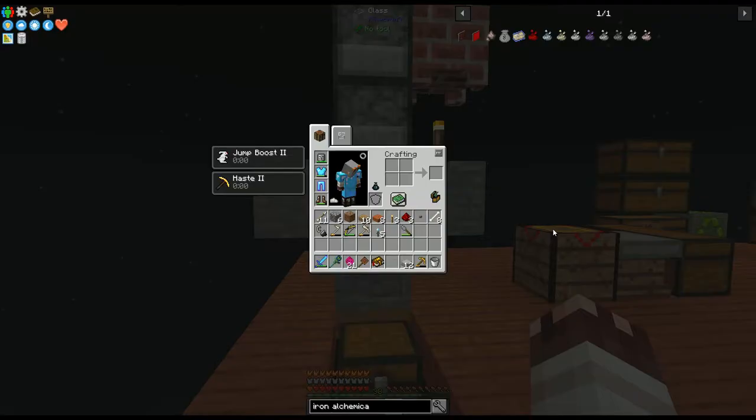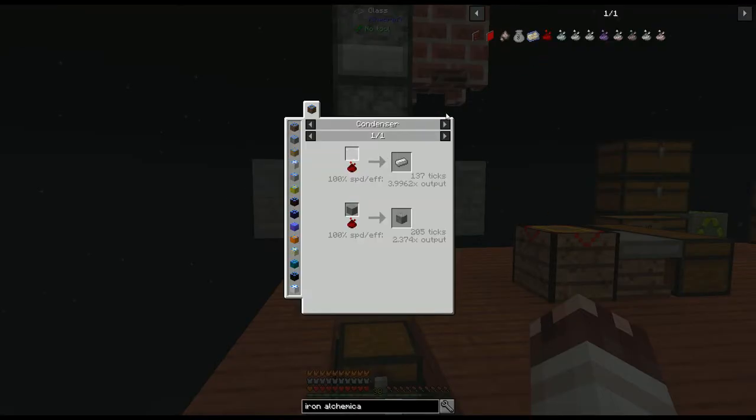Sometimes melting crystal fluid is kind of slow, but the real problem is that sometimes it's actually inefficient. With crystal fluid, for 1 iron or chemical ore dust, we can get 3 pieces of iron at basic efficiency. Or we can get 2 iron ore, which doubles to 4 iron. So sometimes, not always, ores are much better than ingots. To find out, just put these numbers into your calculator: divide 3.9962 by 2.374, and if the number is greater than 2, ingots are better. If the number is less than 2, ores are better.